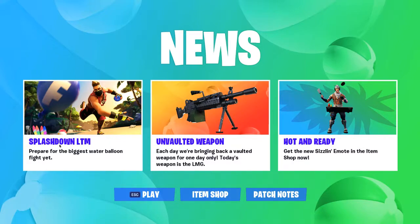As you can see, there's a Splashdown LTM where you pretty much just throw balloons that do 10 damage at each other. And then there's an unvault a weapon — each day there's going to be one, and today it's the LMG. But for some reason they've also got the pump and the revolver back. I think they're just back. And there's a new purple revolver, so that's awesome.